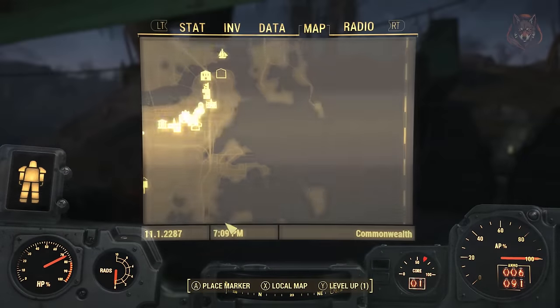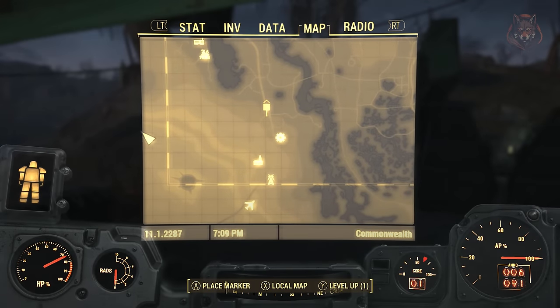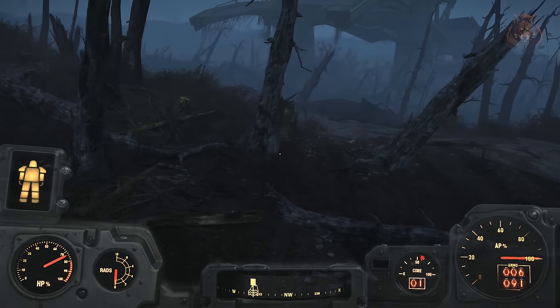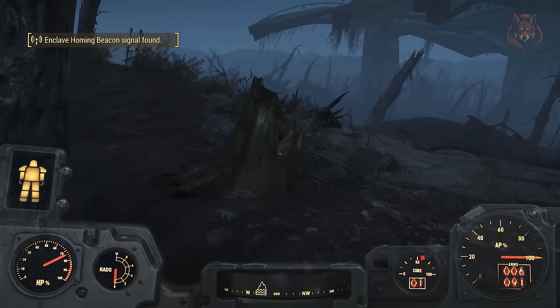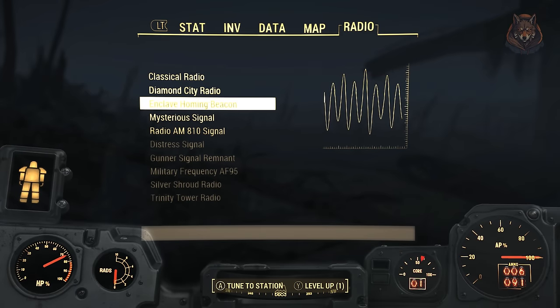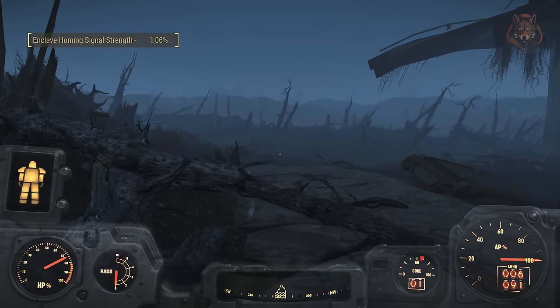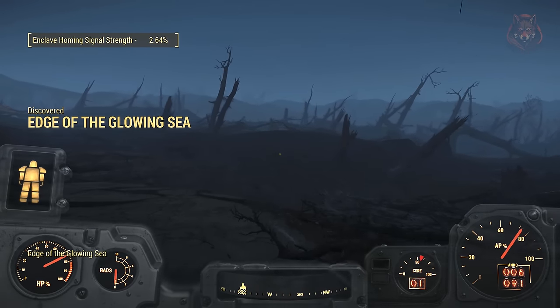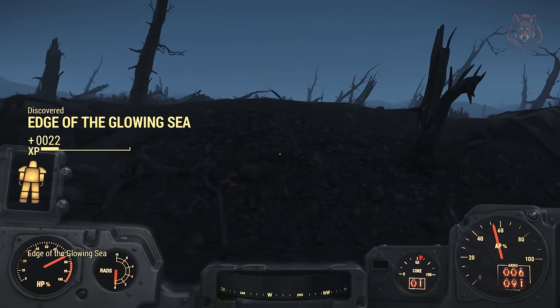Head from here to close to Vault 95, next to the Glowing Sea. Just a little bit north of it you will find the distress call. Activate it and now you must travel across the Glowing Sea to reach the Atlantic Offices.